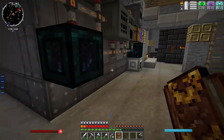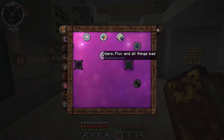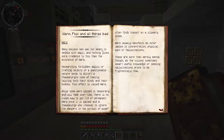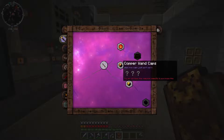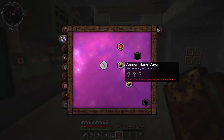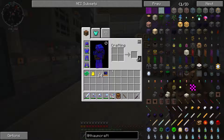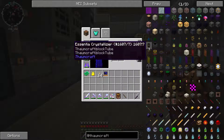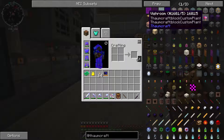So yeah, I may or may not have magically disposed of the Thaumonomicon. I was in the Nether trying to get the portals to work because I messed those up. I had the Thaumonomicon in my hotbar and I accidentally hit Q — and it's gone. So yeah, take two. Here we go. Bam, okay — Thaumonomicon.